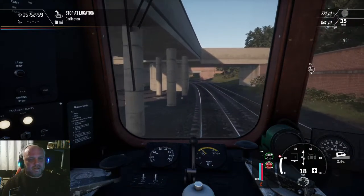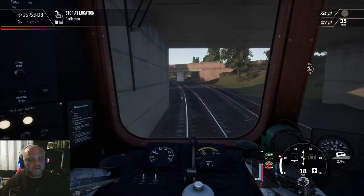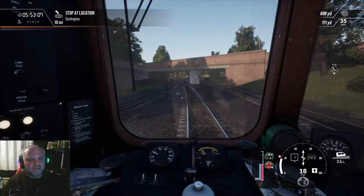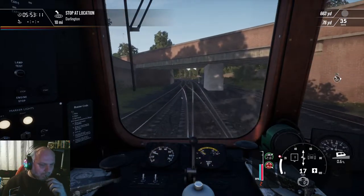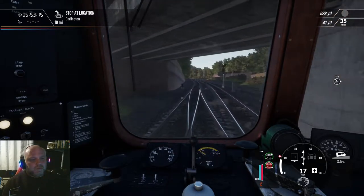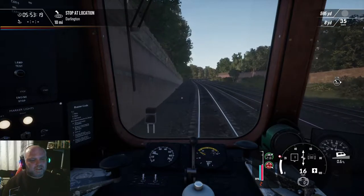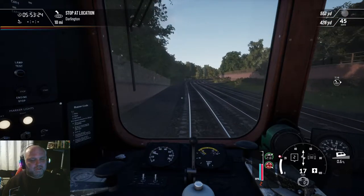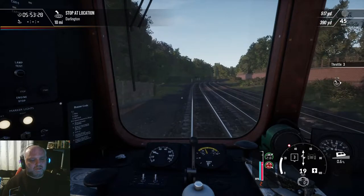We're definitely on the main line now. Speed is going to increase to 35 — any moment. We're only a two-car service, so virtually as soon as we pass the signal, it's good to go. We're moving on to the outside track. Let my throttle revs build up, and then we're putting up the engine to notch three.